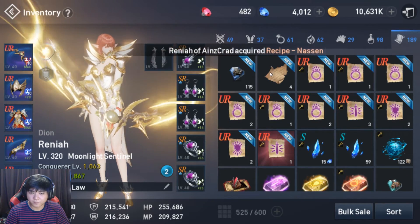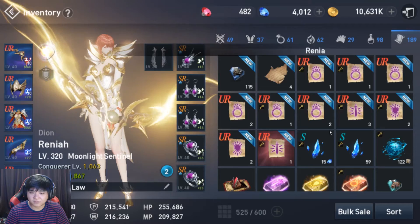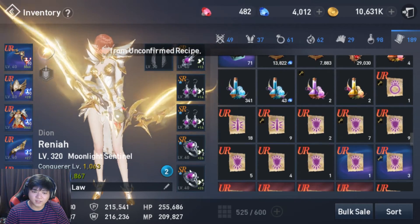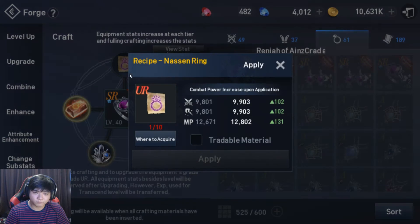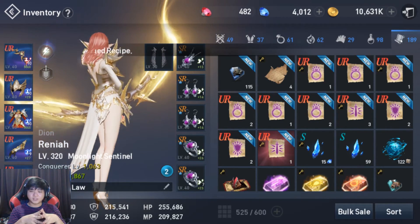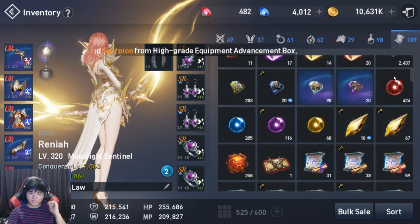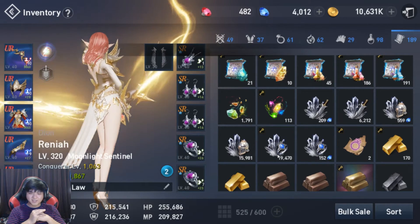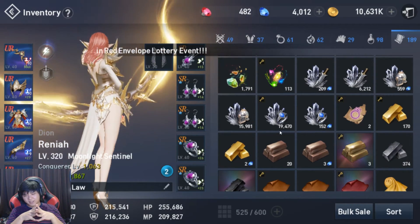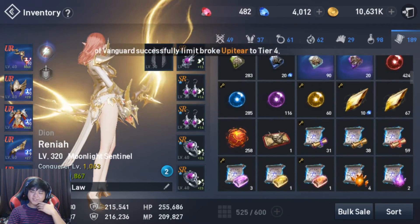So let's see what we got overall. We got 10 accessory recipes total — 10 random accessory from unconfirmed recipe. We got a whole bunch of scraps — 19,000 scraps from all the stuff that I saved. We got 170 gold ingots from all the stuff that I saved, which is like enough for about one accessory. That's quite slow progress.